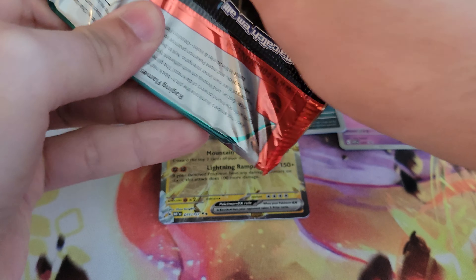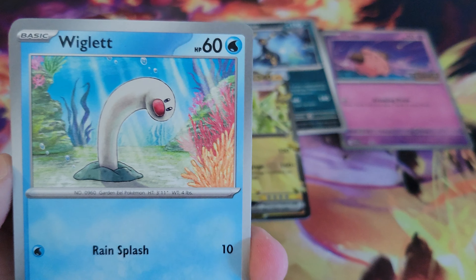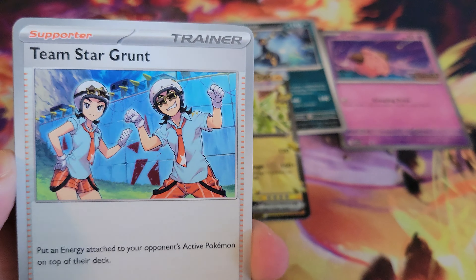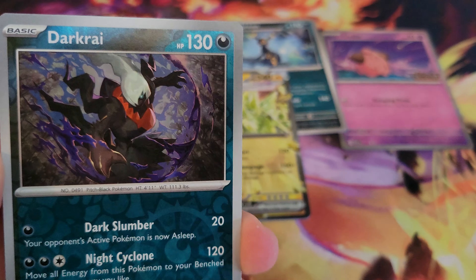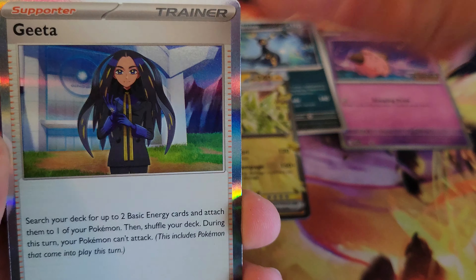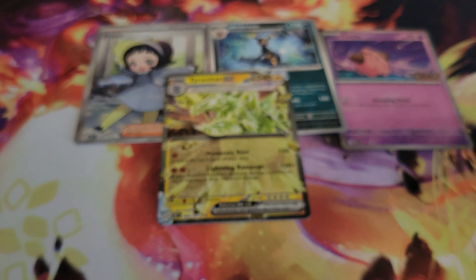Hey, we got the Charizard pack — so maybe there is a Charizard. Definitely not gonna be one in here but let's see what we get. I'm just glad we got two hits out of the build and battle kit — I've opened so many of those that just had no hits at all. Got the Lilipup, dark rye, and then a Gita.